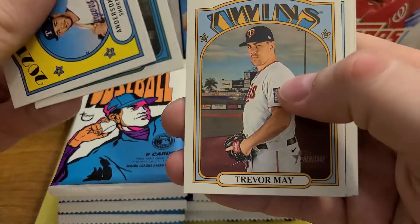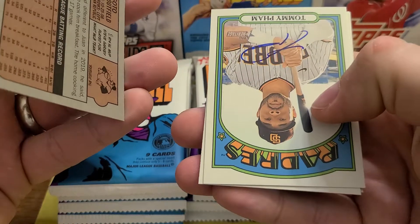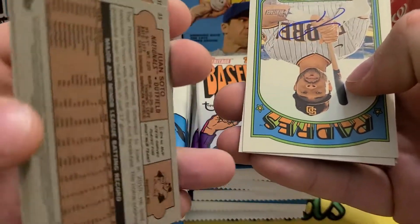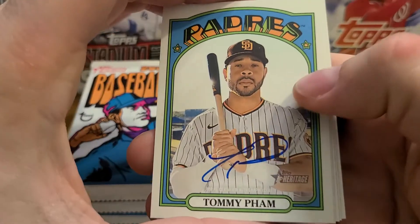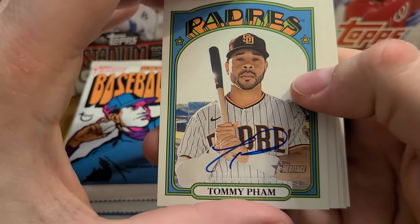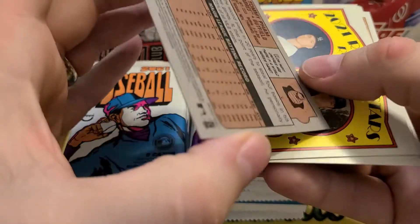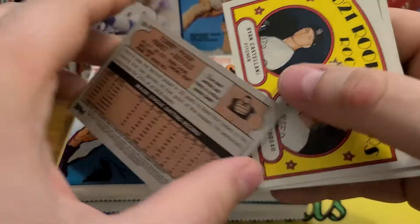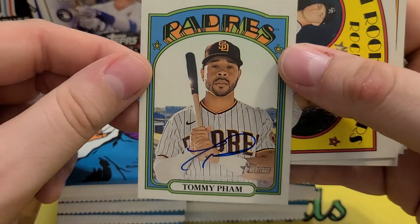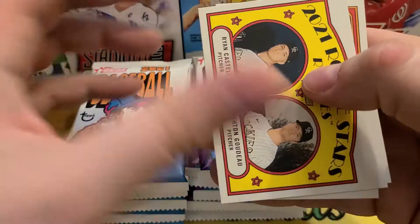Short prints are numbered 401 to 500. And I already hit the auto — first pack! Soto is a cool one. I've hit Tommy Pham autos before, but yeah, that's pretty cool. First pack. I don't know if that's going to kill it or not, but very cool. And they're on card, which is kind of a thing that's disappearing.